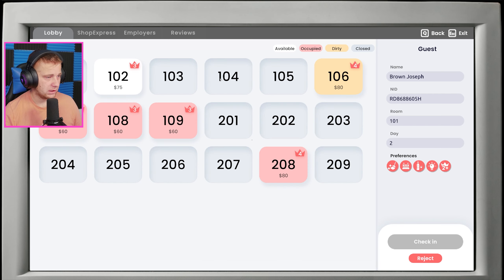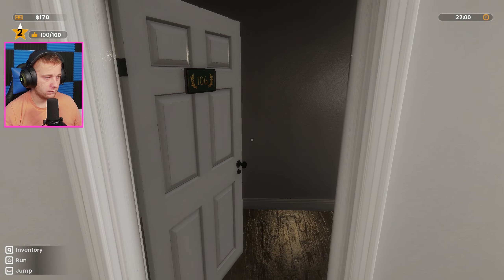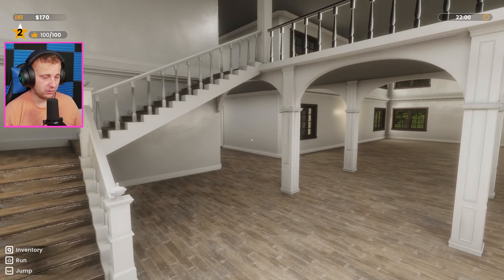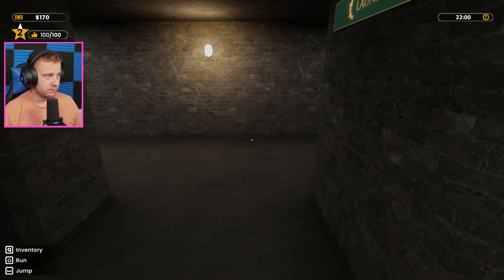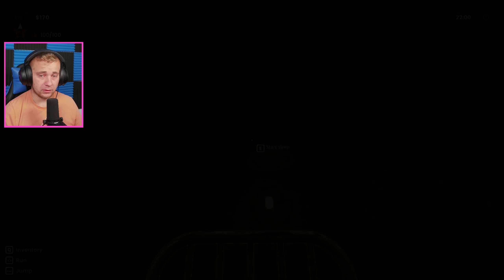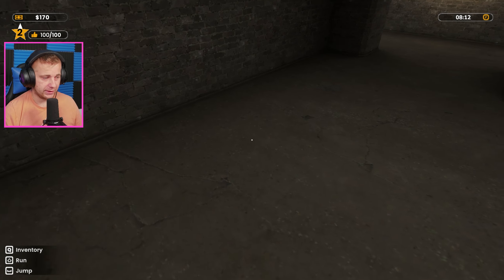We need another $570 for that — so we need another $400 bucks. A two-dayer — you know what, let's just check him in, screw it. We got 106 that is empty. Let's grab our sheets, go ahead and throw the laundry in, get some sleep right away — stay efficient with that. It's going to be a little bit before that room is emptied out, which is a bit unfortunate, but it is what it is. Just trying to keep things flowing here.